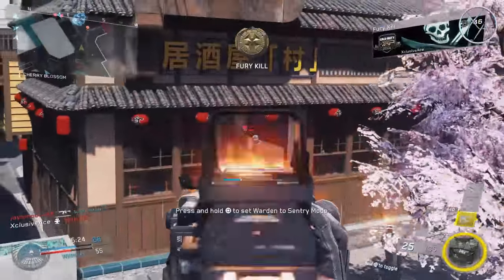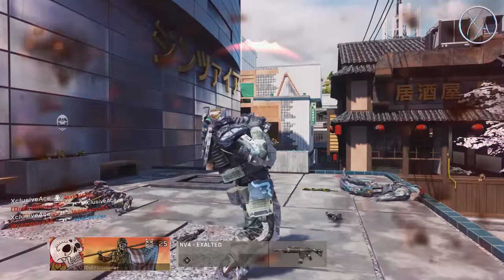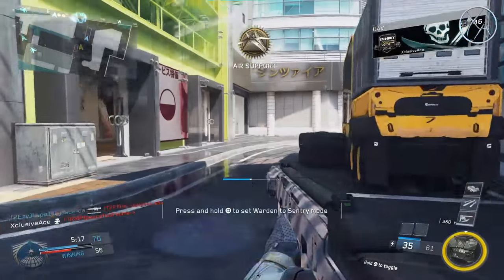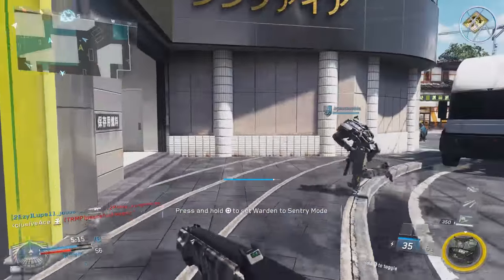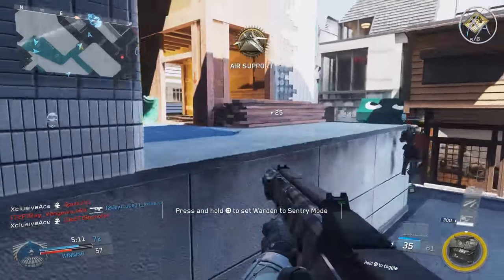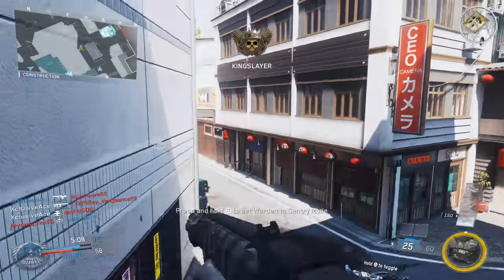That's going to wrap it up for long barrel as well as suppressor on assault rifles in Infinite Warfare. Next up I'm going to be covering the SMGs, but they take a lot longer to test because most SMGs have two to three damage ranges, which means two to three times the amount of work when hand testing.